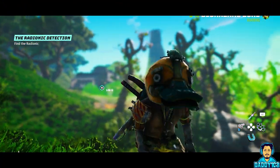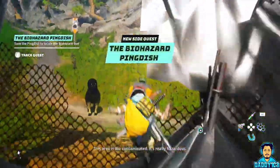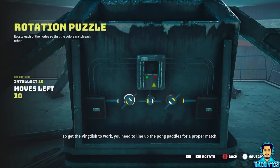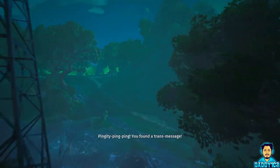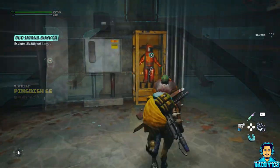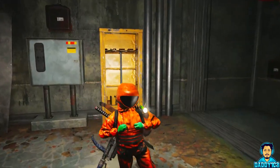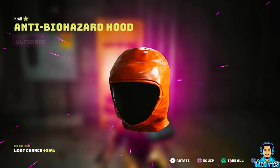The good news, however, is that when you enter any biohazard zone, a side quest gets triggered and your map is marked with the location of a pingdish. Head to the pingdish location, solve the rotation puzzle, and spin the pingdish until it's pulsating like crazy. Once it is, use it to mark your map again — this time the marker will lead you to a biohazard suit that gives you 100% resistance to whatever biohazard zone triggered the side quest in the first place.